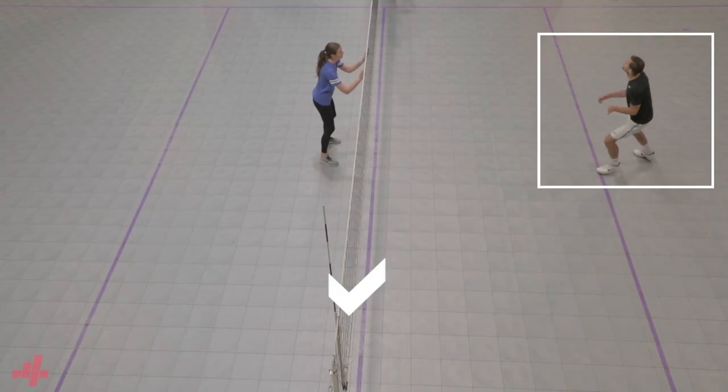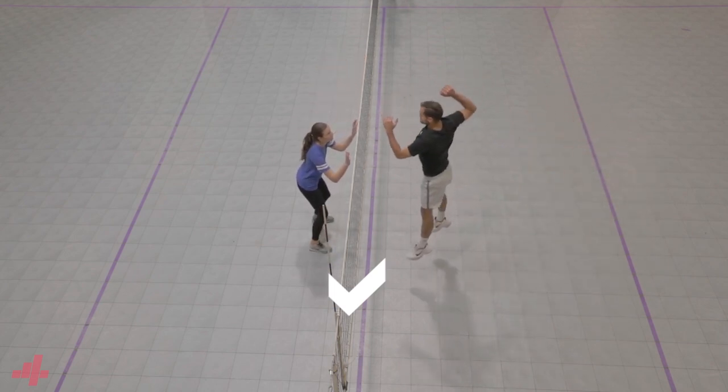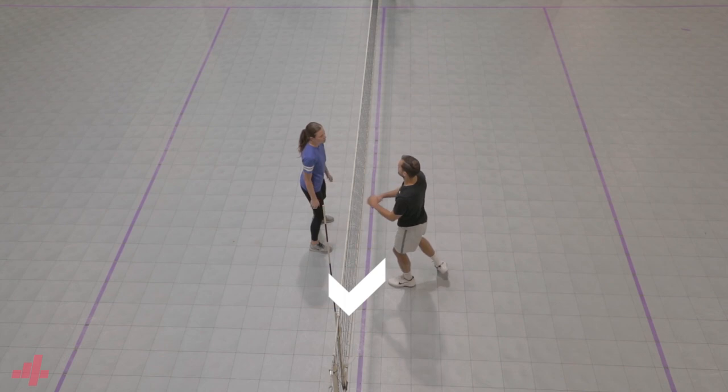We're going to cover where you start and finish as well as the spacing you have from the setter and the net. Starting in home base will force the middle blocker to stay centrally located while you're preparing to beat them diagonally as they go horizontally.